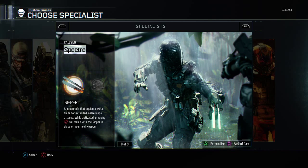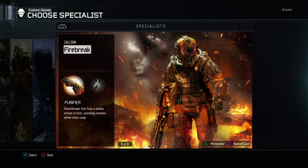The Ripper is very good, but I don't use it personally because I run Tactical — that would mean I'd have to press Circle to knife instead of R3, which just kind of delays my reaction time a bit. And the Purifier I'd recommend, especially for the smaller maps. I think Purifier is probably the best lethal specialist in the game.